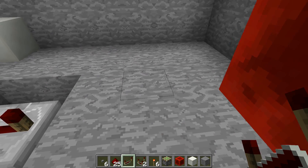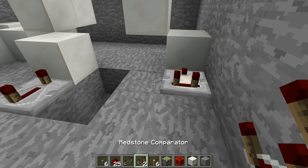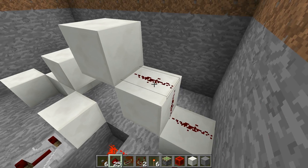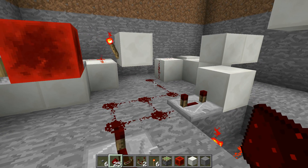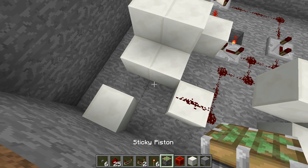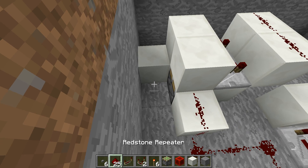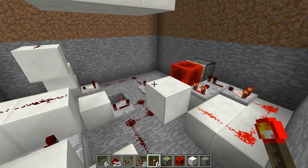We want a repeater here with four ticks, and one right here with four ticks. A comparator here, a torch going into the comparator, and then connect all of these up like so. We'll send this signal to the top of the stairs, and this signal will go over to that block there. Then we can come over to this corner and finish the last bit of the circuit, which is two sticky pistons. A repeater in there with redstone on top, give both sticky pistons a block, put some redstone here, a repeater with max delay, and finally a torch. And that is all of the circuitry done.